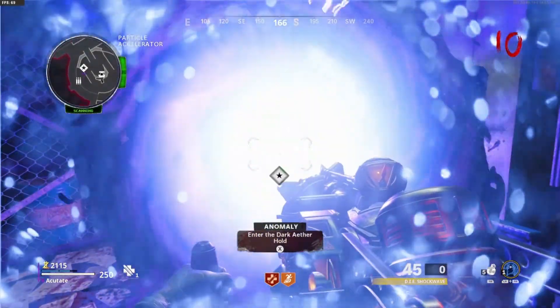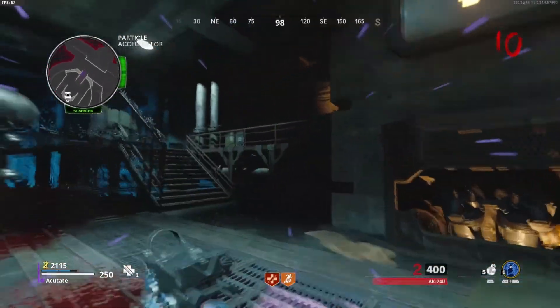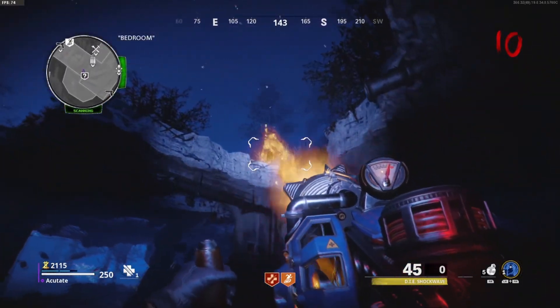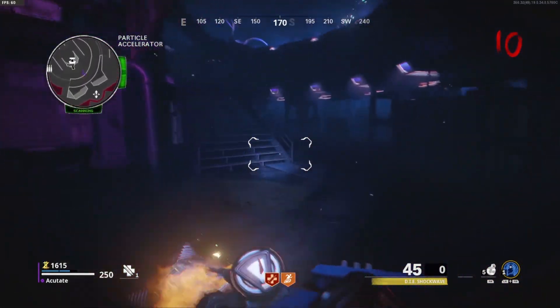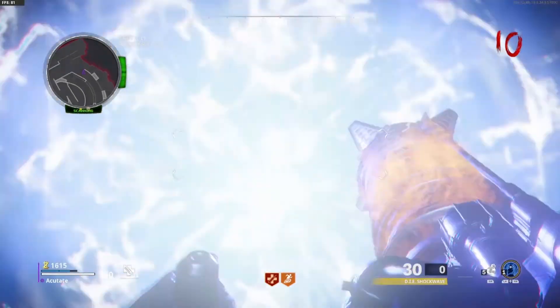For the final Wonder Weapon upgrade, enter the Dark Aether portal located in Power. There will be three crystals scattered across the map that you have to suck up and shoot into a generator at Power. You can't do more than one at a time so you have to be quick. You'll know you did it right when the generator has an orange light lit up.